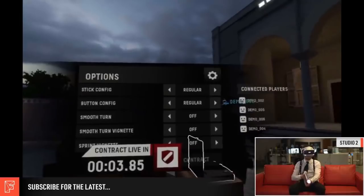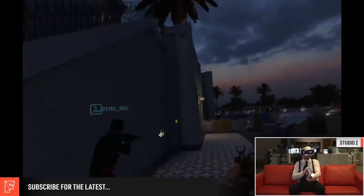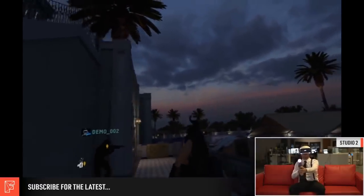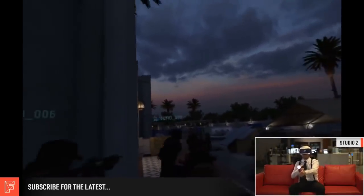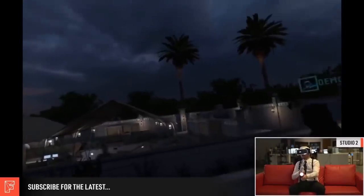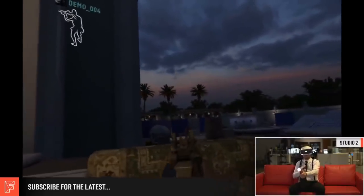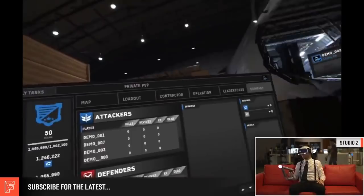Frank loads into the compound map and as soon as he spawns in he opens up the in-game menu, showing the new UI style. Moving over to the right side of the map, we see a huge change: instead of the big wide open space you'd be used to on the compound map, there are now tents and other large objects like sonar panels and crates, creating loads more cover. This should change up some of the dynamics on the compound map, on top of the new spawn locations already confirmed for both compound and the bunker map. The red enemy player names are also gone, replaced by red arrows or chevrons.